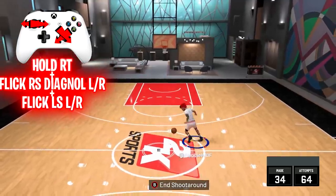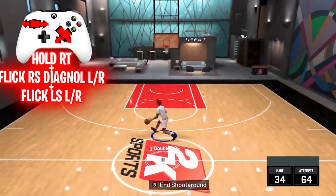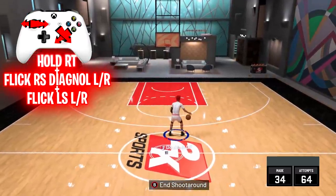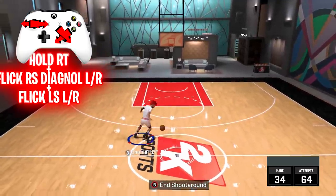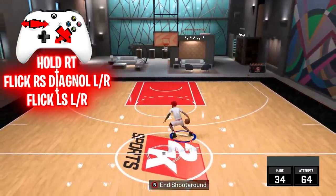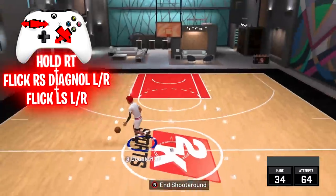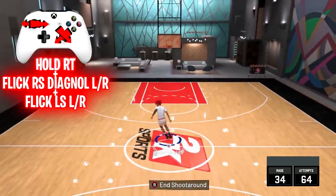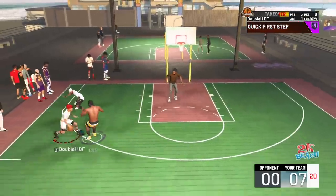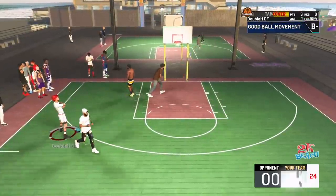Next, we have the aggressive behind the back. All you're going to want to do is let's say I'm running to the right — do a hesitation and then hit your left stick to the left and your right stick diagonal down left very fast. And it's the same thing on the opposite side — if you're going to the left, hesitation, and then quickly right stick diagonally down to the right, and then the left stick right. Very easy move to spam and I highly recommend it.